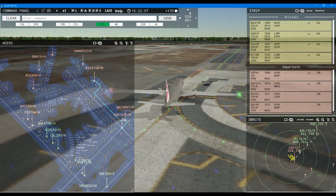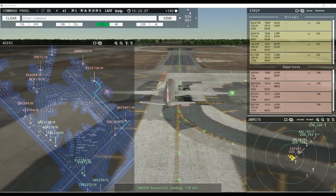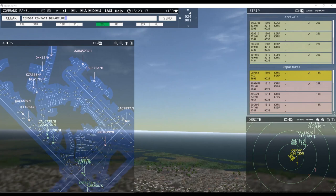Ground 22 right pushback approved, Aloha 4523 heavy. LL 180 heavy, continue taxi. France Cargo 321 heavy, runway 13 right, cleared for takeoff. Singapore Cargo 1905 heavy, runway 13 right, line up and wait. Cargo King 1 heavy, continue taxi. Emirates 250 super, taxi to terminal. Runway 13 right cleared for takeoff, Lufthansa Cargo 8362 heavy, continue taxi. Korean Air 130 super, runway 22 left, clear to land. Kuwaiti 1 heavy, runway 22 left, clear to land. Clever 561, contact departure.